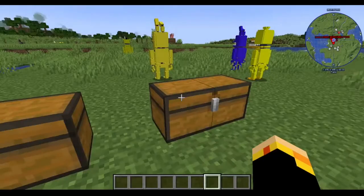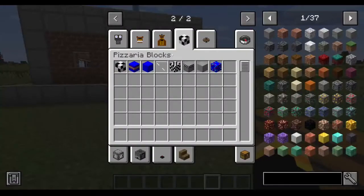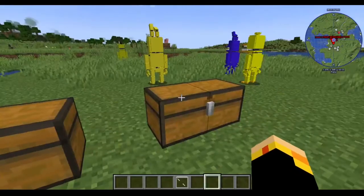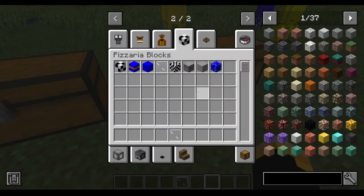Now moving on to things I haven't made crafting recipes for yet — well, except for the doors. The doors do have a crafting recipe: it's just glass panes in the shape of a door, and boom — pizzeria door.